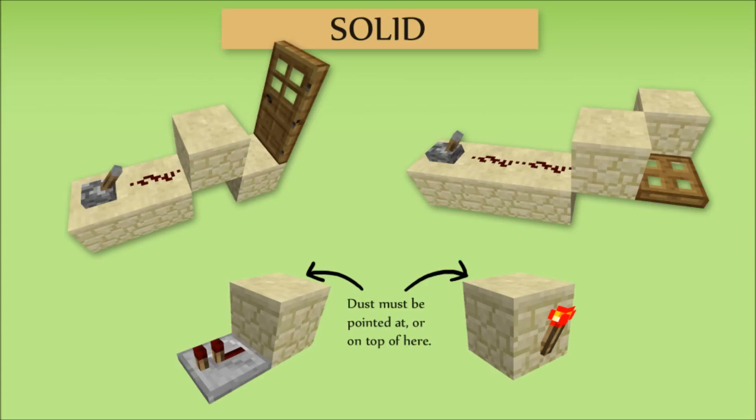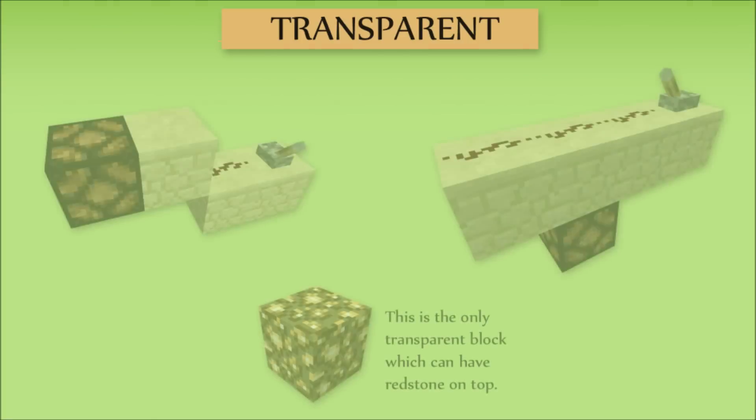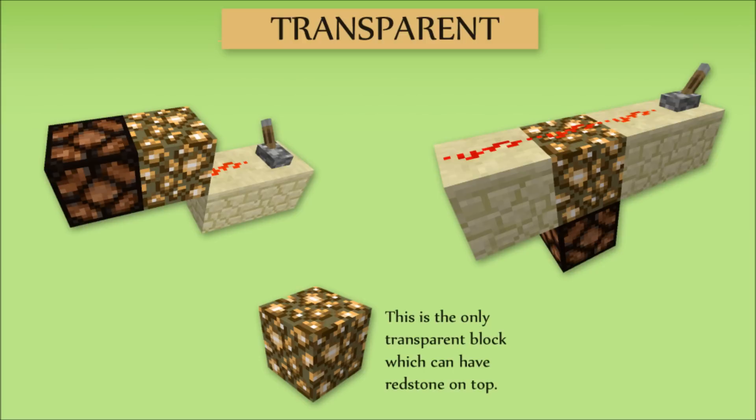The only exception to this rule of solid blocks is that it will not spread to other dust. I believe this is to prevent dust from activating itself from the same block it's conveying its sensors to. Transparent blocks, however, will not convey sensors at all, even when a wire or repeater is pointing directly at it. Glowstone is used because it's the only transparent block which allows redstone to be placed on it. In both situations where the lamp changed last time, it fails to change this time.